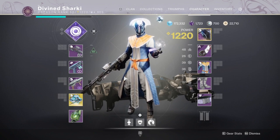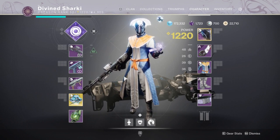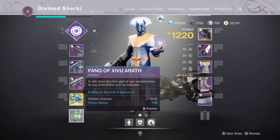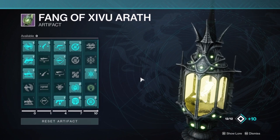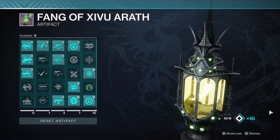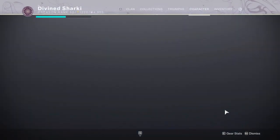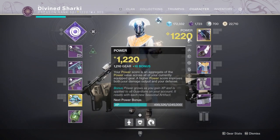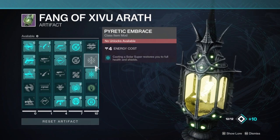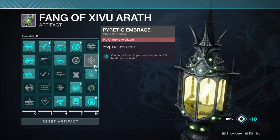For the Survival weekly — the seven wins — I have about two left to get. Looking at our artifact, we've gotten up to 10 power. Now, artifact power is not going to be enabled for the first 24 hours of the raid, so you have to look at your actual gear bonus, which is 1210. That's obviously pretty nice, and it'll help us get higher powerful gear, especially when the next reset hits right before the raid.